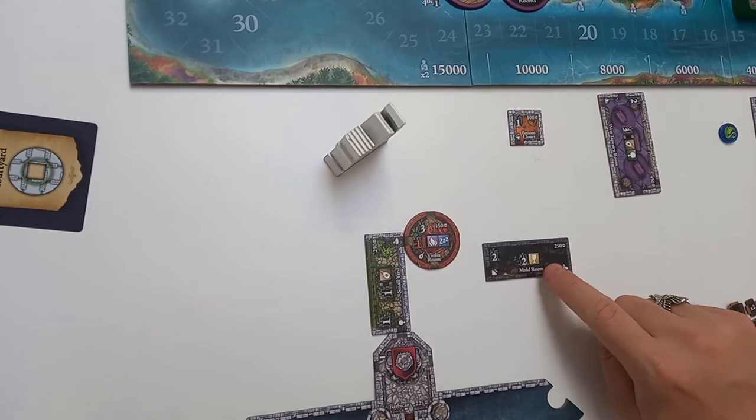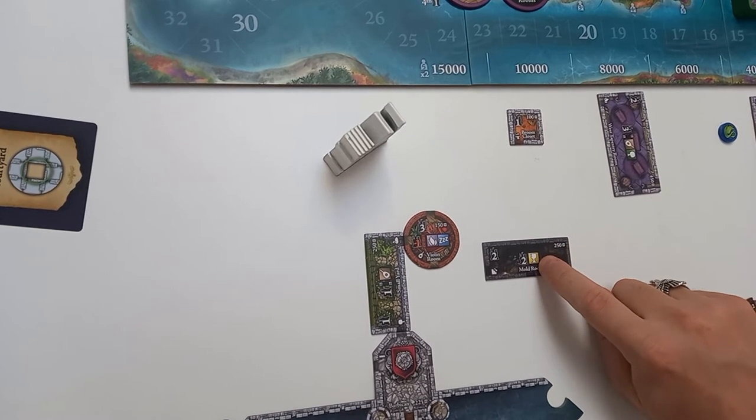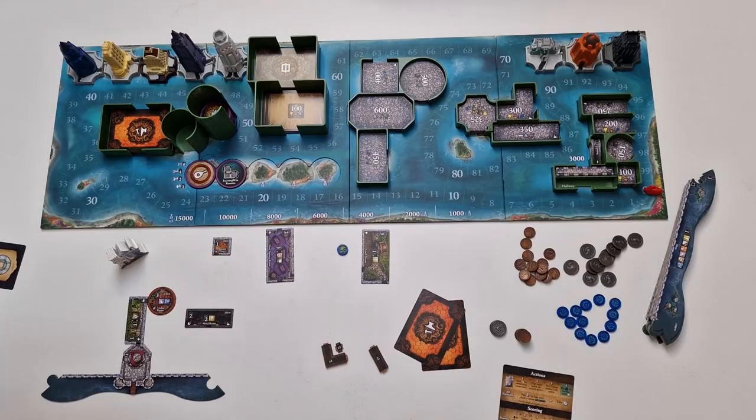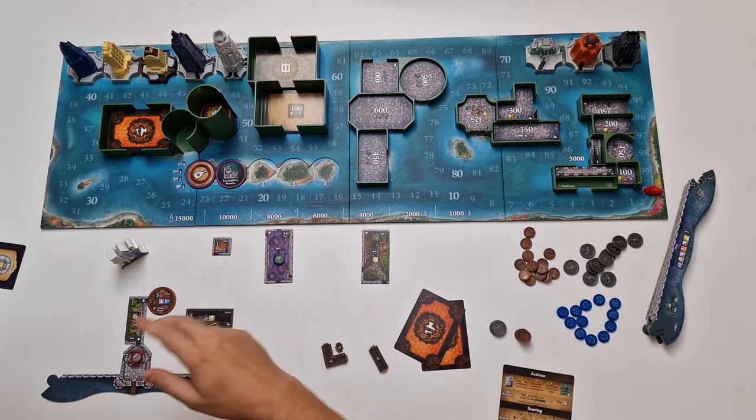Remember: rooms with gray walls give bonus scorings in the middle only when you connect something relevant via entrances. Red rooms give you negative points in the middle even when the indicated building is only touching a wall, not necessarily connected via the door. Basement rooms give you the points in the upper left corner but also score their central condition — for example two points every single time a room with the indicated symbol is added to your castle, no matter where.